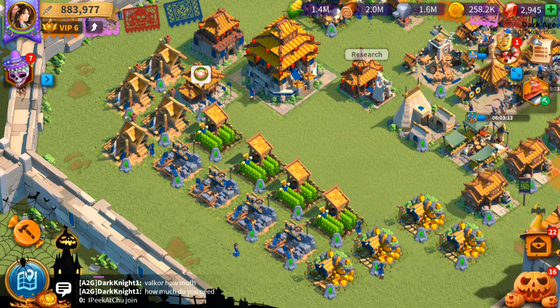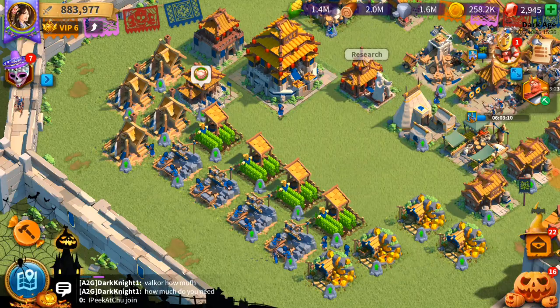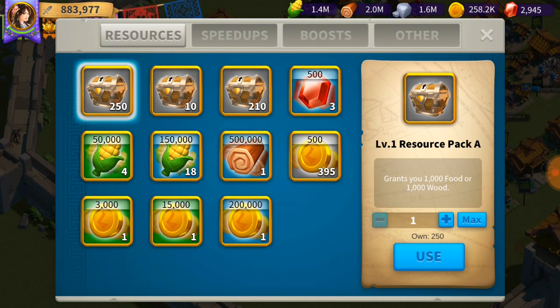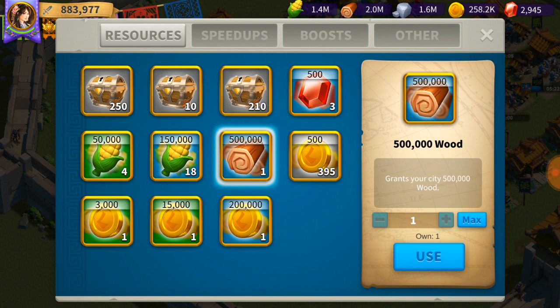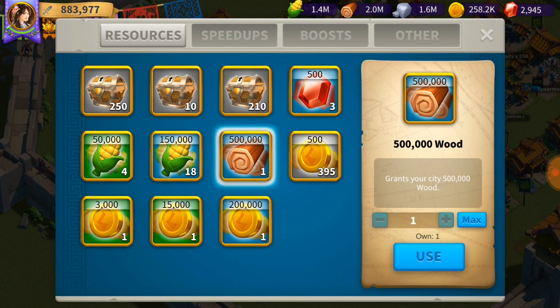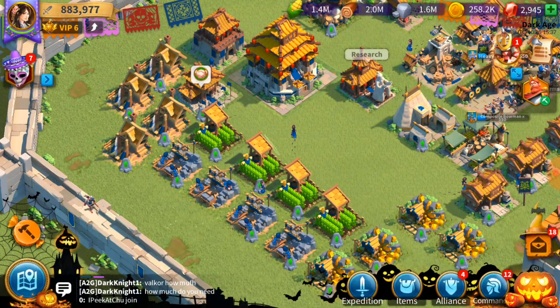I've accumulated a lot of resources in a very short time by saving up these resource pack items — foods and wood. You get a lot of these especially during the barbarian event, from chests as resource supplies. If you just press use you get them instantly. Don't buy them from the store — get them from events like the barbarian kill event or from daily quests.